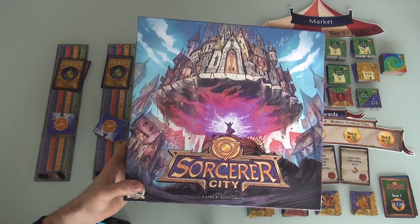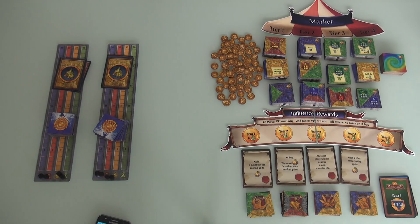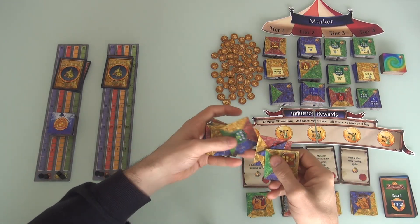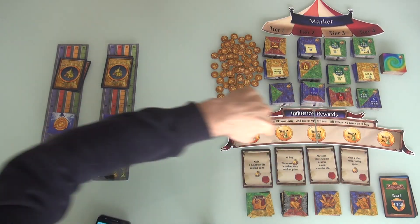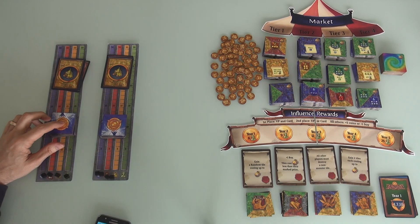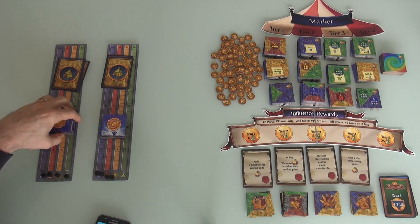Before I get going, I strongly recommend you turn your subtitles on to the Klingon channel so that when I make rules goofs, you'll know what they are. This is a magical realm, and the city itself is comprised of all these tiles. These tiles can tear themselves down and rebuild themselves every year. Over five years, we are going to be rebuilding our little section of Sorcerer's City and trying to lay it out to score as much magic, influence, money, and prestige as possible. After we're done in a real-time sequence, we will use the money we've got to buy more tiles and add them to our deck — kind of deck-builder style — so that in the next year we can once again tear it down and start rebuilding this magical city.